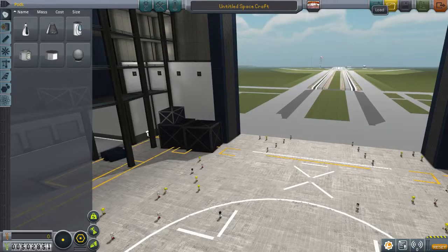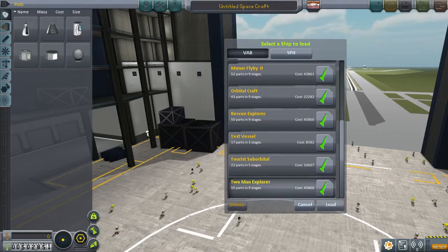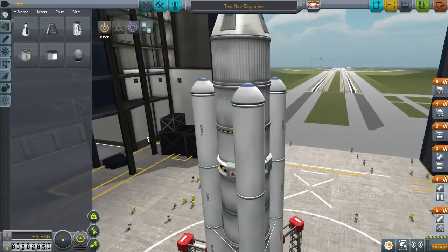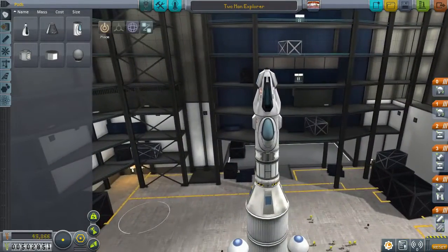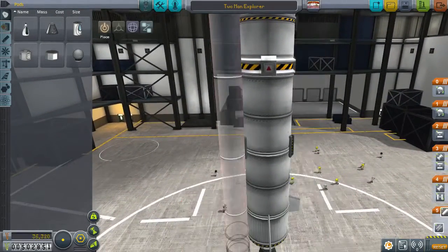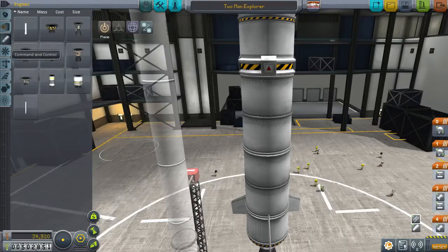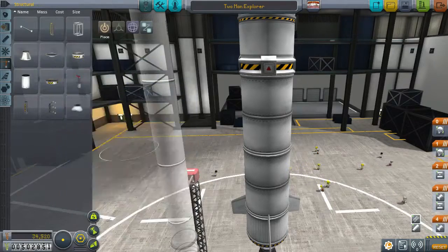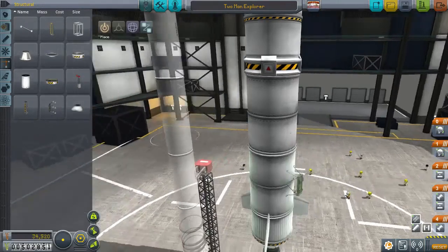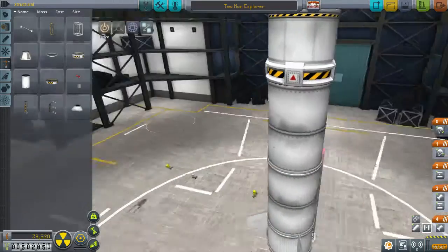We're going to use as a base our two-man explorer. We just wanted to improve it because we had some issues with this craft — some explosive issues involving these solid fuel boosters. So what I'm going to try and do is just mount them further out and then do a little test flight. If it works, we'll be using this craft to do the actual rescue mission in the full video later this week.